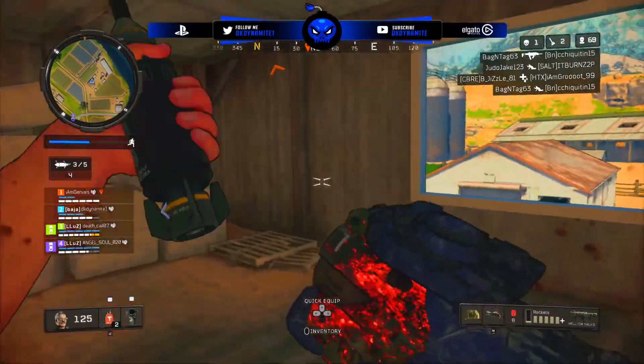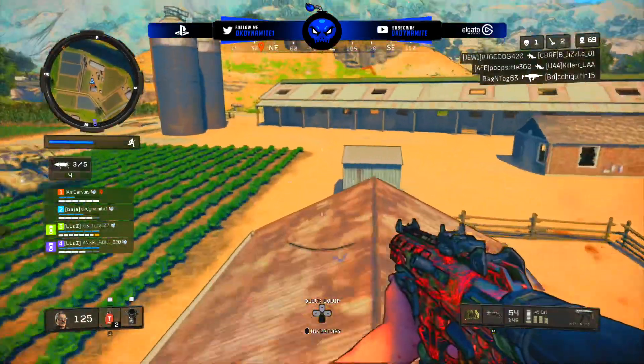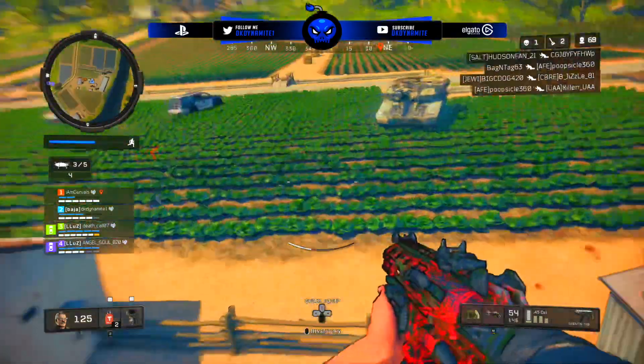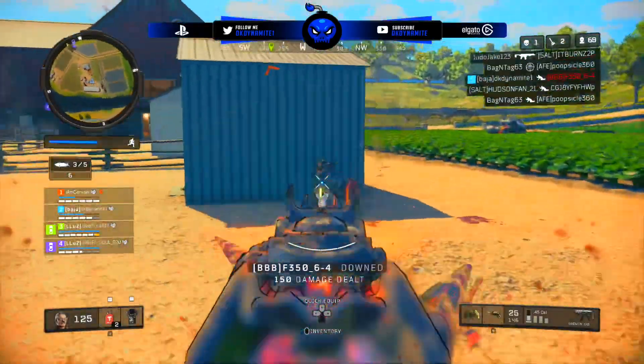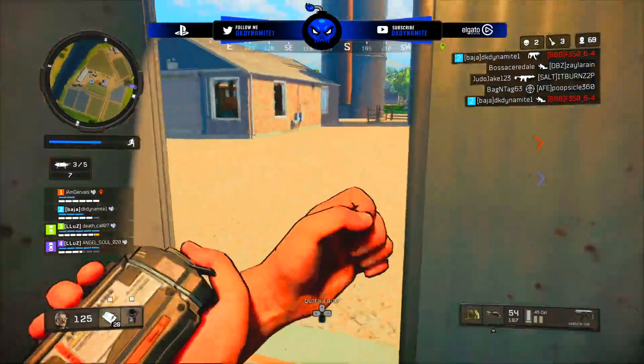That's just about all of the audio quotes for the Pentagon Thief in Blackout, minus a couple of other little ones that you can activate in-game using the character interact wheel to say things like 'hey,' 'hello,' 'group up,' 'need help' — the ability to talk to other players and all that good stuff.